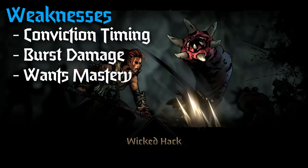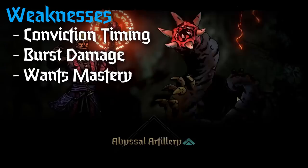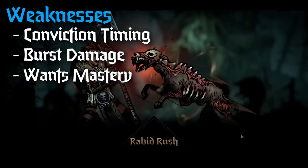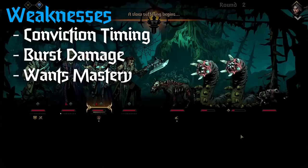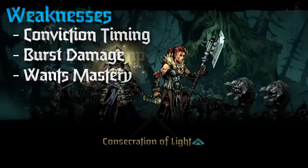Her third weakness is that she is a mastery-hungry character - she really wants those mastery points. All of her stuff gets so much better with mastery. It's already pretty good at base, but if you're giving her mastery, her Judgment hits harder, her Consecrations are stronger, her heals are stronger. Pretty much whatever you give her makes her way better with those mastery points, which leads to some hard choices. Some characters like Flagellant can function perfectly fine without mastery, but Vestal really wants it to shine.